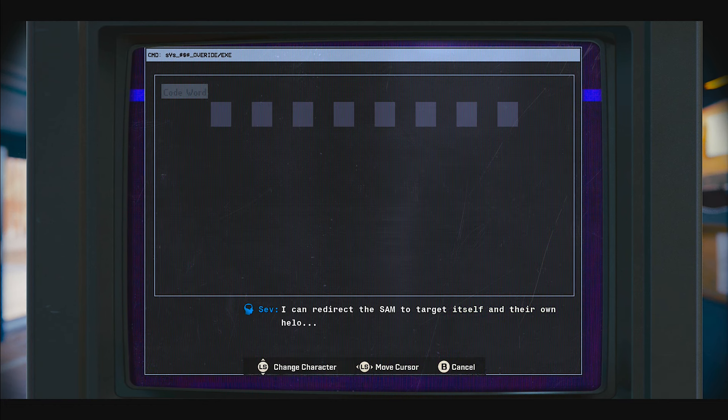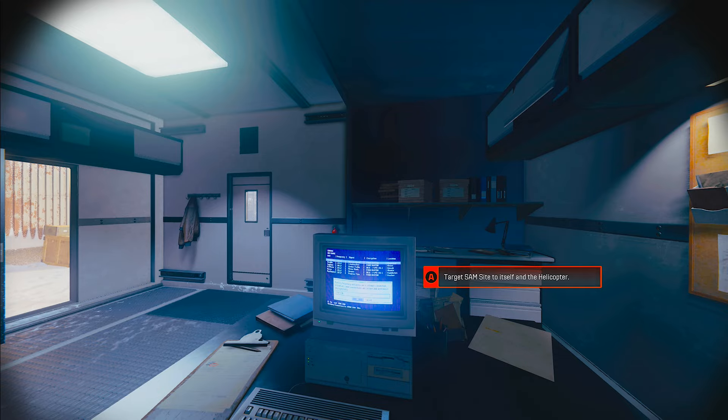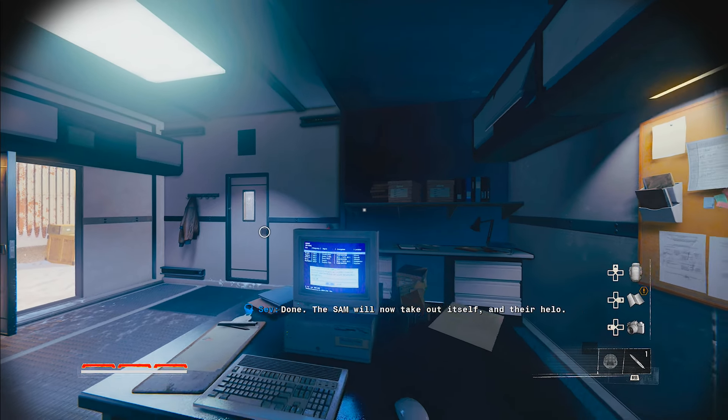We're going to do this puzzle one more time, again with the same answers as everyone else. The two words are Icarious and Code. Then once again target the SAM site to itself as well as the helicopter.